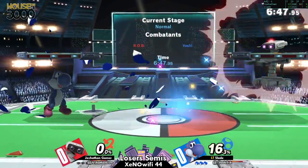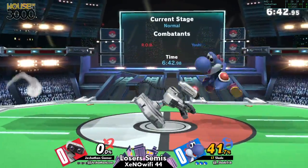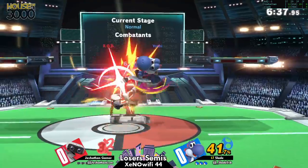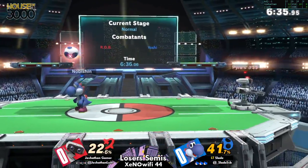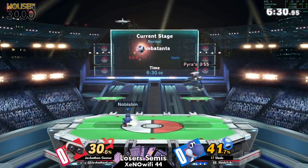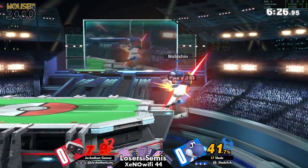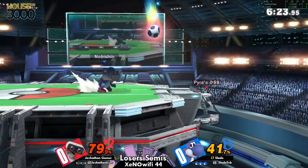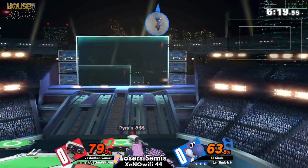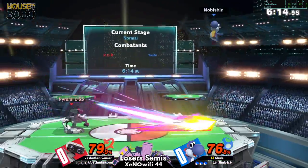We're seeing these eggs coming out from Slade, and those eggs are super important. But in neutral they're a little bit tricky because as you see they pop him up a huge amount, meaning he ends up kind of diagonally above ROB, which is not the worst place in the world but definitely a tricky place to be in neutral.